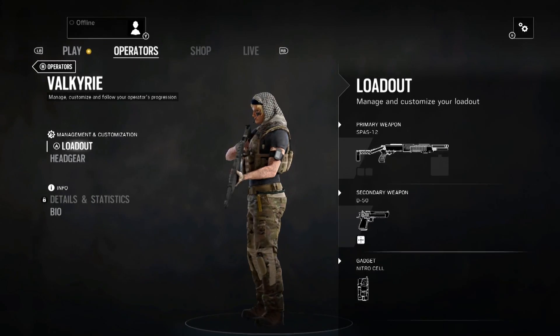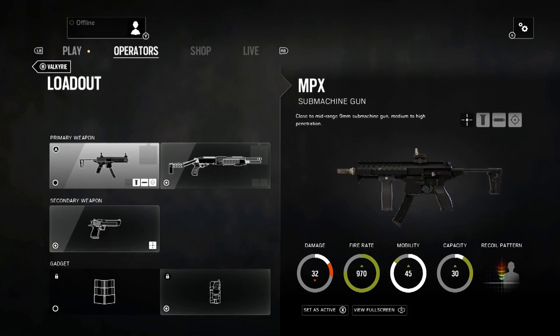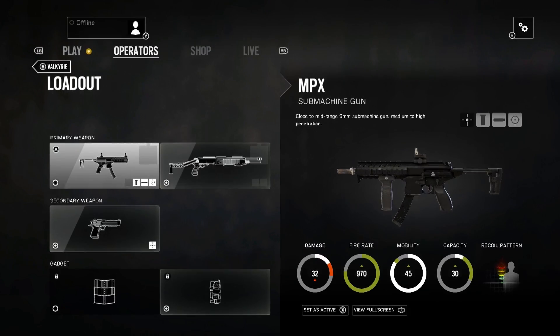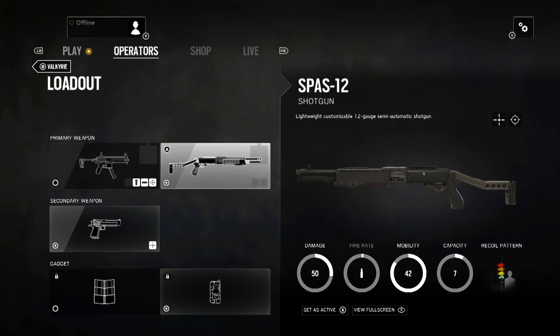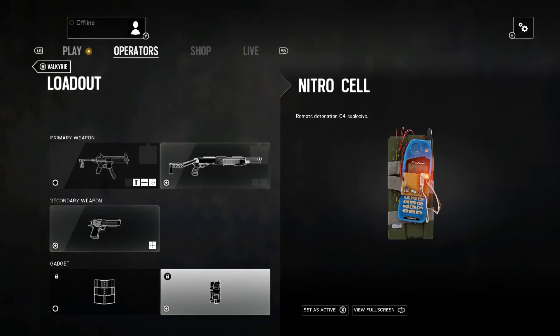Valkyrie is the second operator for the U.S. Navy SEALs. She's a Defender, and her weapon loadout consists of the MPX submachine gun. It has moderate damage, a quick rate of fire, and respectable ammo capacity with controllable recoil. Her alternate weapon is a SPAS-12 combat shotgun — this thing is an overall beast. Her sidearm is a .50 caliber Action Express Desert Eagle handgun, and she has a choice of either a deployable shield or a nitro cell.